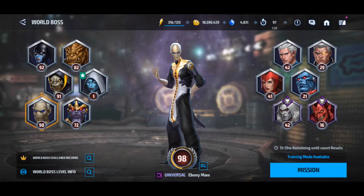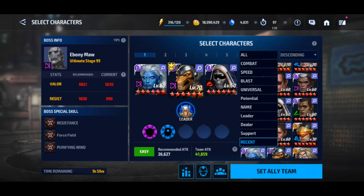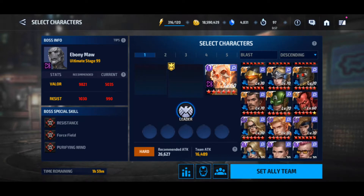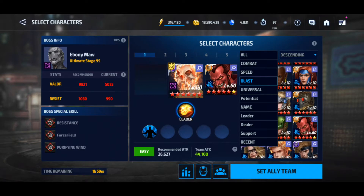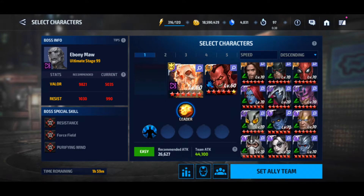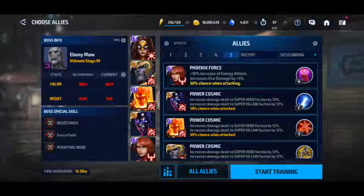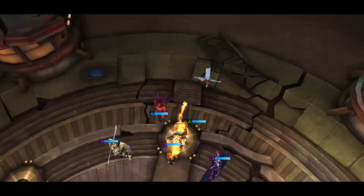Let's check some World Boss Ultimate first. Let's go to the easiest for him, which is Ebony Maw, because Ebony is taking more elemental damage than the other world bosses. When you're running fire, you always want to use Ghost Panther. He's not universal — he's blast type, yes, I had forgotten. Let's give him this leadership and as a support I'm going to use a speed type.